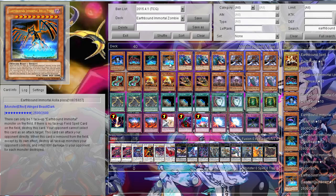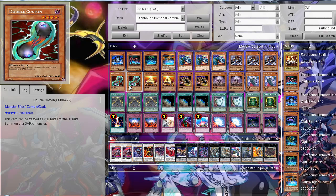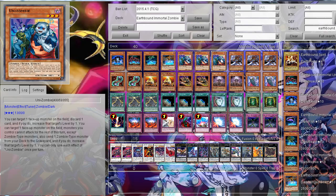The last Airbound Immortal is Asla Piscu: when this card is removed from the field except by its own effect, it destroys all spell and trap cards your opponent controls and deals 800 damage for each. So that's a pretty good card, although it has the weakest attack. Then of course the zombie engine, because I think the zombie engine is the best engine to summon your Airbound Immortals — largely because of one card, Double Coston, since you can treat it as two tributes for a dark monster. First is of course Uni-Zombie, which helps quite a lot in any zombie-based deck.